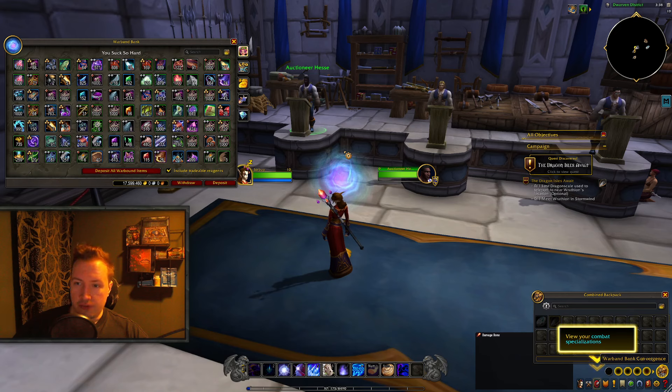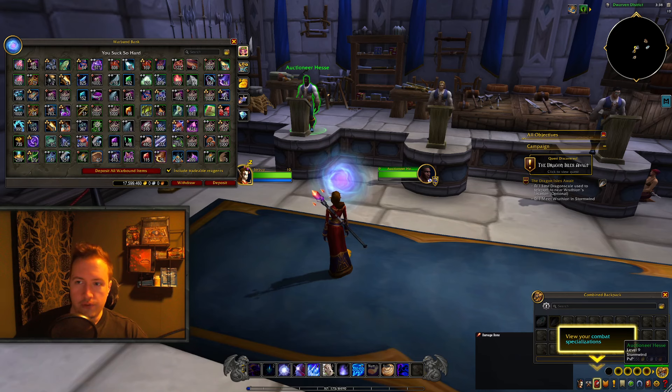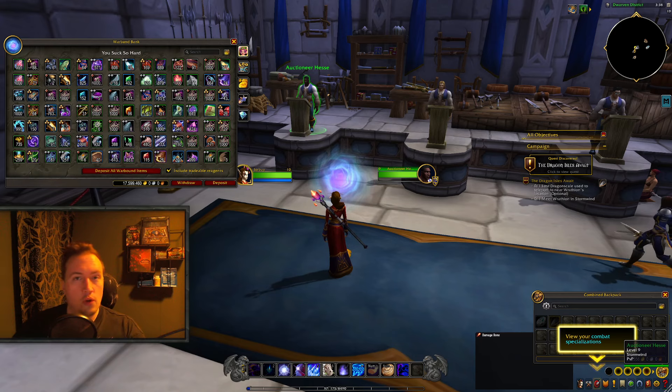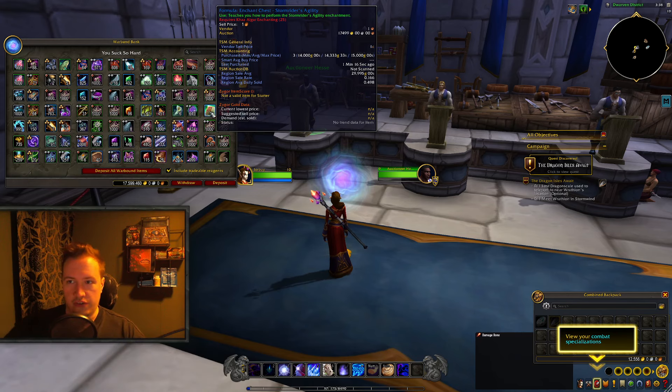I'm on a level 10 character because I wanted to get this specific recipe as cheap as possible. I went onto Undermine.exchange to find the cheapest server, made a level 10 Void Elf character on that server, went to the Auction House — takes like 1 minute — and used gold from the Warband Bank to buy this recipe on the cheapest server. If this recipe is currently selling for, say, 30,000 on your server, don't buy it there. Go to Undermine.exchange, find servers where it's cheaper, make a level 10 character — Void Elf on Alliance, Vulpera on Horde, both have really close access to the Auction House. Or if you have the Brutosaur mount, you're good either way.